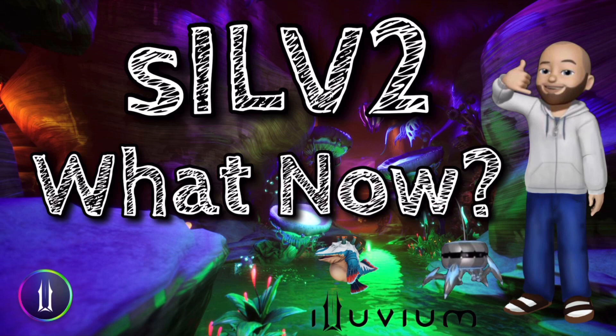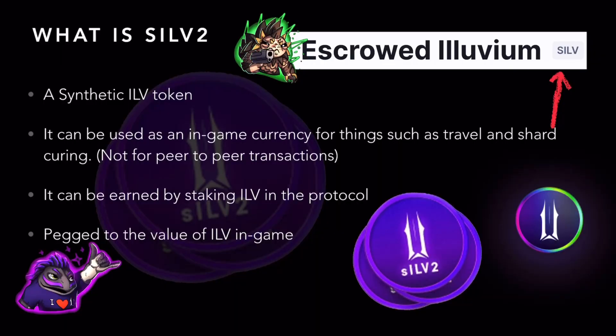SILV2 is out. How can you take advantage, and is it a good buying opportunity? SILV2 is a synthetic ILV token, also called escrowed Alluvium. You can see right here we have SILV — that's the old contract — so just make sure you're looking for SILV2 if you're going to be making a purchase. It can be used as an in-game currency for things such as travel and shard curing, but not for peer-to-peer transactions. It's earned by staking ILV into the protocol and it's pegged to the value of ILV in-game. But since this is also an ERC20, it can be purchased outside of the game, which has a different value, and we'll get into why that is.